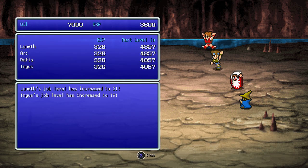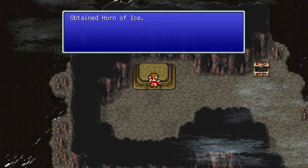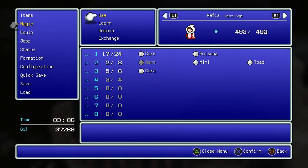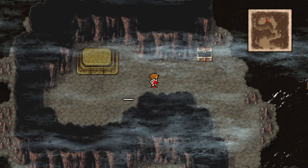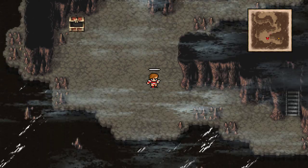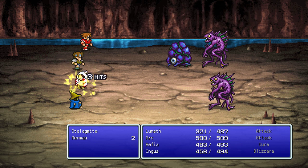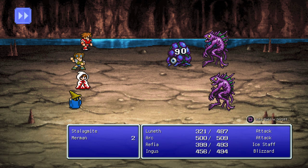We killed the boss and got the Horn of Ice. Now let's see if we can teleport from here — no, we cannot teleport from here. What the hell is that? Something strange is appearing.